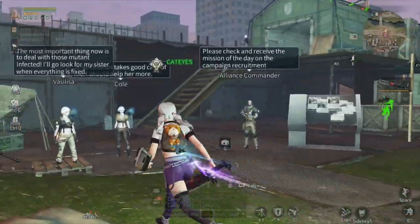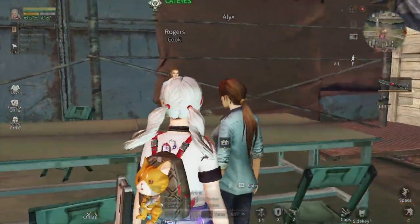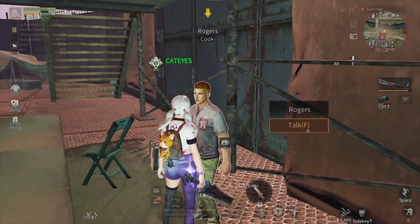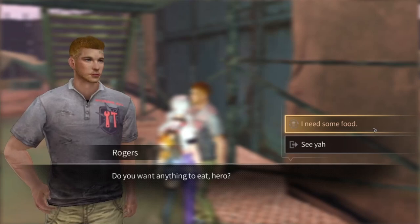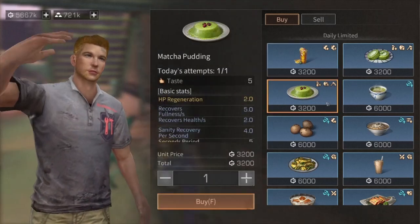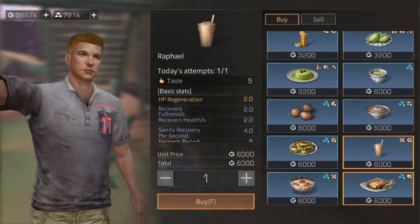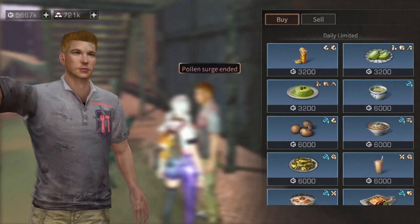You can also put case some t-buff foods here with NPC Roger, beside the tax bond. For new survivors who can't cook the t-buff foods yet, you can purchase them here. These t-buff foods have good effects which can help you in combat and in gathering.